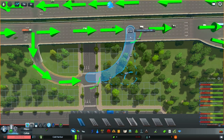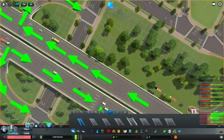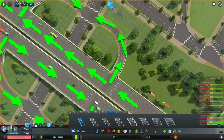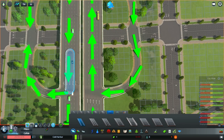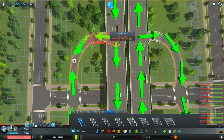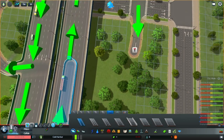On this side we're going to try to mimic the same thing. That looks decent — we'll deal with it later. Now we need to figure out the on/off ramps. This one should be the on-ramp since it seems like it's curving in, and this will be the off-ramp, this the on-ramp. Why can't I upgrade you? Slope too steep — we're going to have to rework this one.